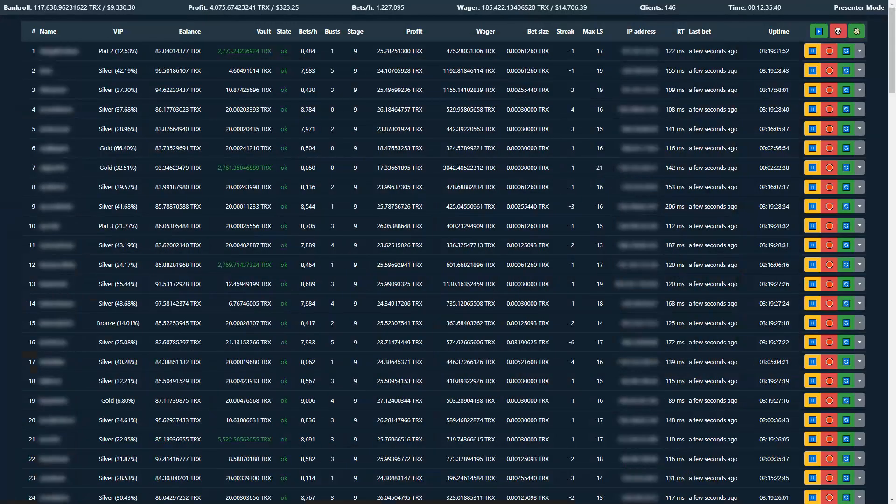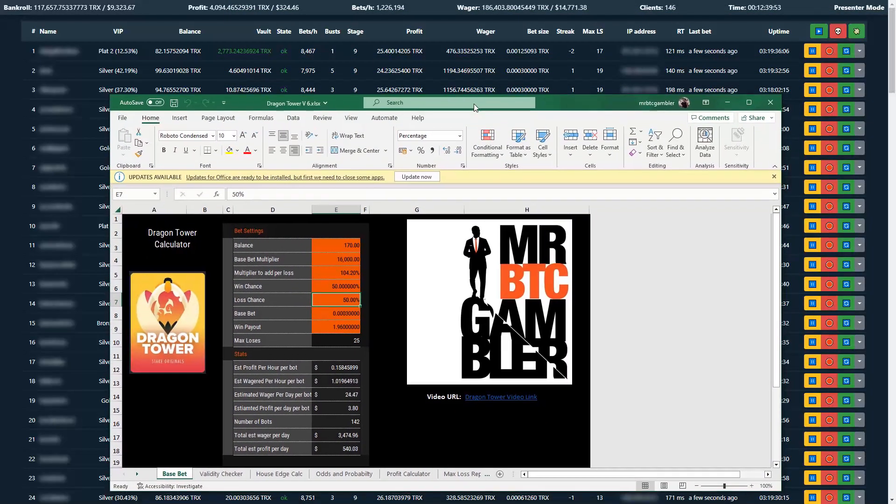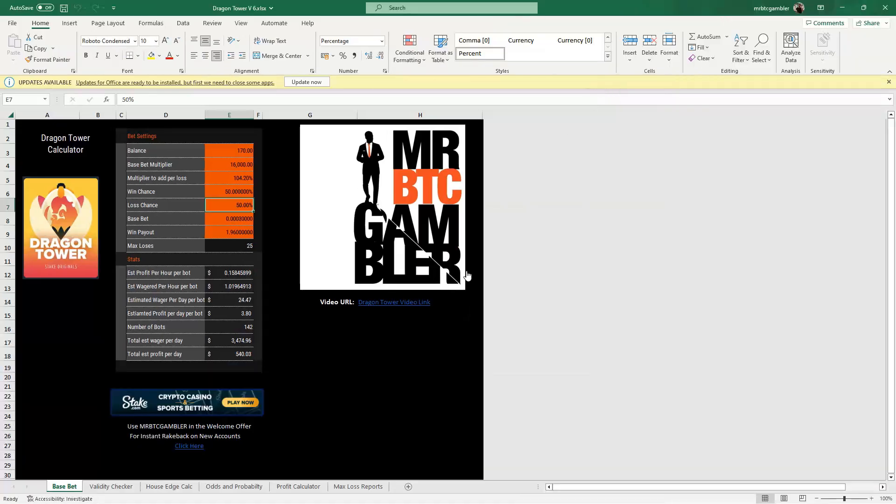I put together a new spreadsheet — it's called Dragon Tower V6. The whole principle behind this, and there's been some changes here, so be very mindful, is that in order to protect you guys, I want to cover the extreme events. So if you're going to play this, play this cautiously. I've put in the metrics that you need to protect yourself up to minus 25, so it would crash at minus 25.